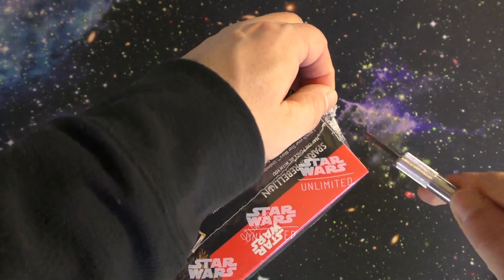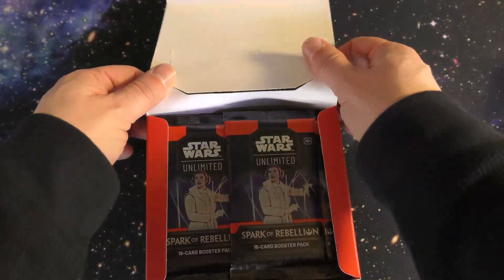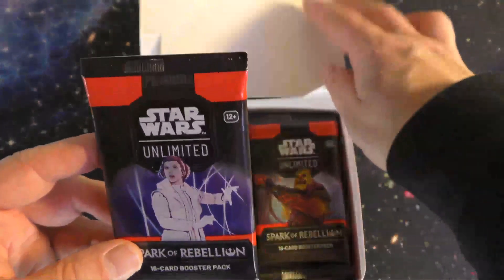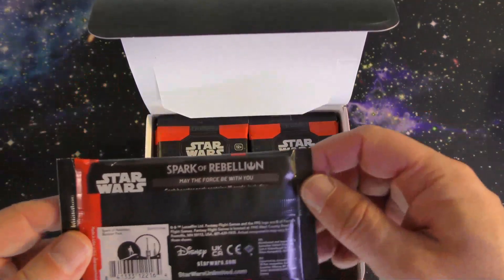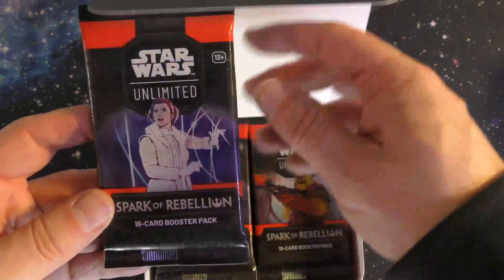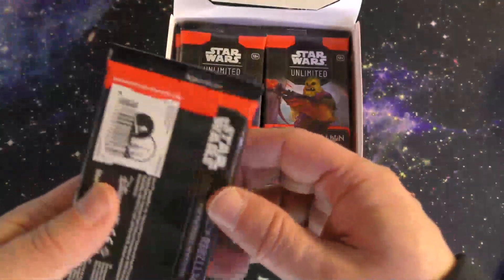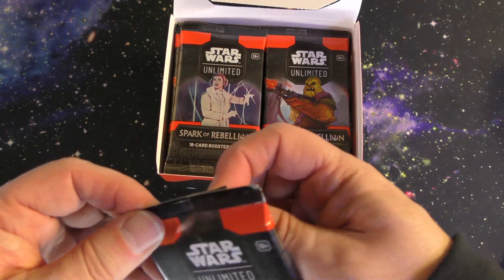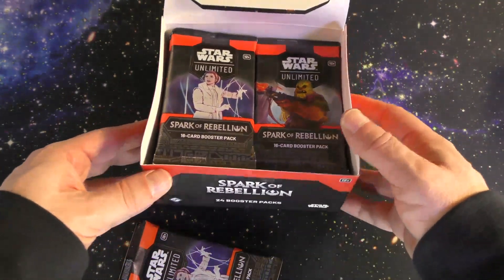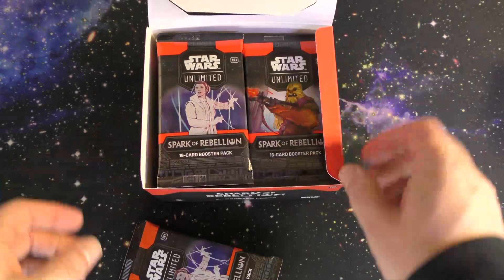Let's see what we got in here. As you can imagine, your boosters. As you can see on here, it says this is a 16-card booster pack — we have 16 cards in here. The type of pack is interesting, seems to be more paper-like somewhat. And in the box, one box contains 24 booster packs if you're interested in a whole box.